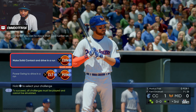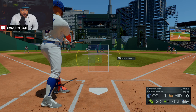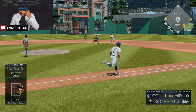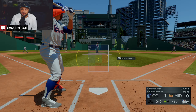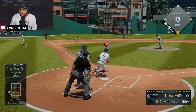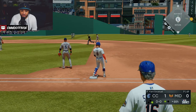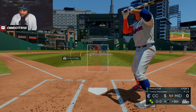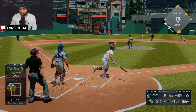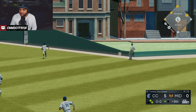Dynamic channel challenge: make solid contact, drive in a run. Power swing to drive in — let's do power swing. Not a great at-bat, but hopefully a long episode with more chances. First single of the game — one for three on the day, 353 batting average, single in the sixth. I want to hit a bomb — I'm feeling it. Oh baby, that's super deep, deep part of the park. Off the wall. And that's the ball game.